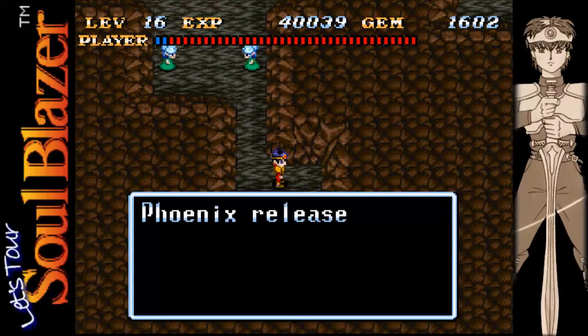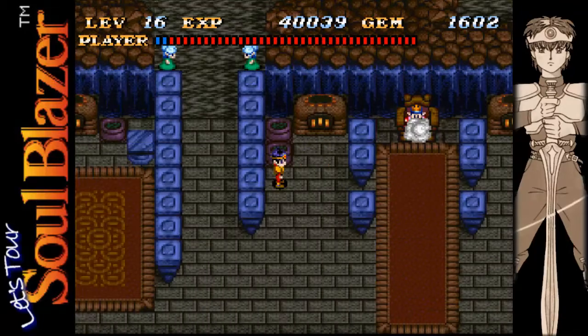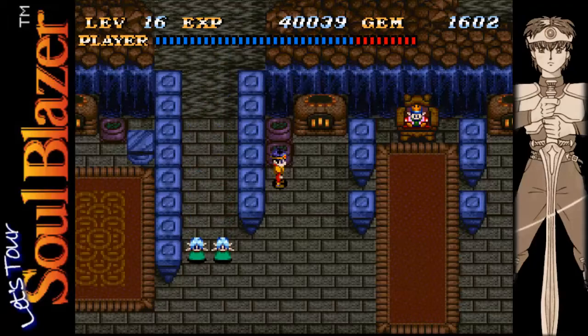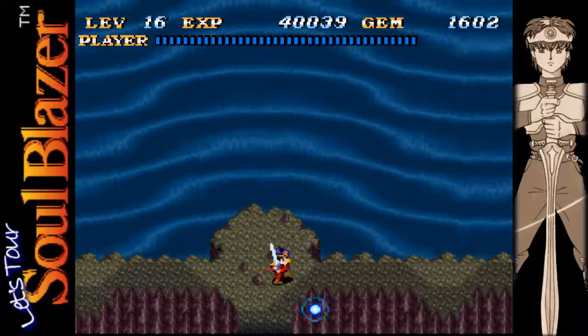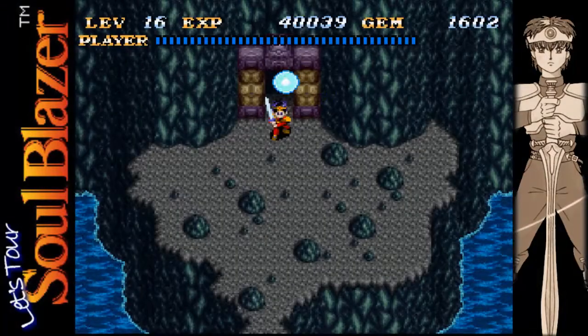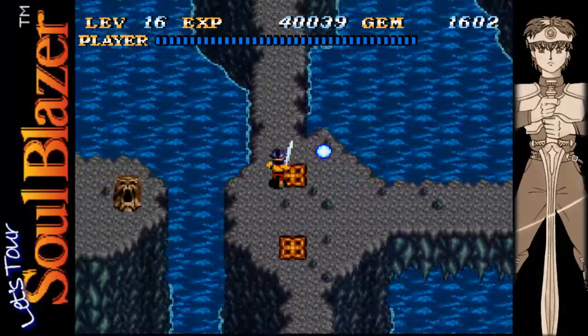Now that we've defeated the boss, we release the king — wow, the king gets the whole room here! Looks pretty okay to me. We got our HP filled up and there's nothing else here, so let's make our way back to the town to talk to His Majesty the king.